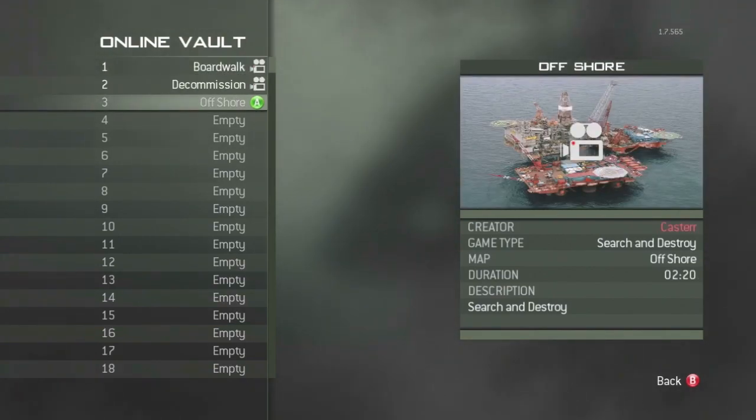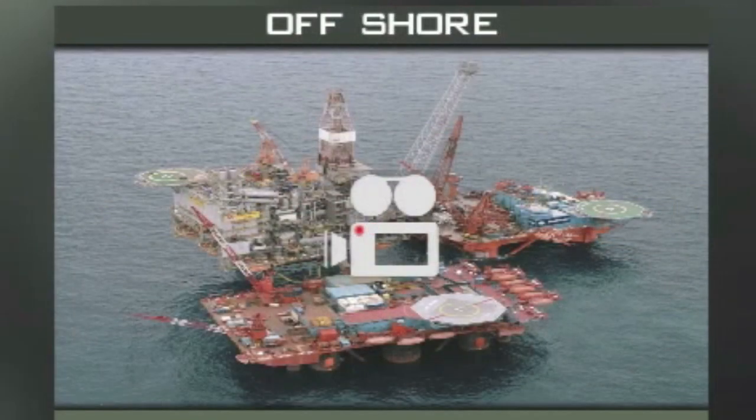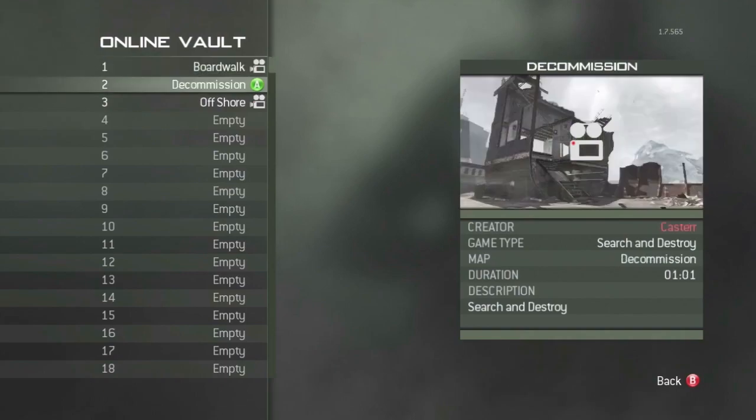As I scroll down these images you will see that some of them look a little weird and are not really well done. The picture of Boardwalk just looks unfinished and the picture of Offshore looks too realistic, almost as if an actual picture was just placed in there. Our theory is that Infinity Ward didn't complete the full-on picture for each map yet, so they have just placed these in as holders.